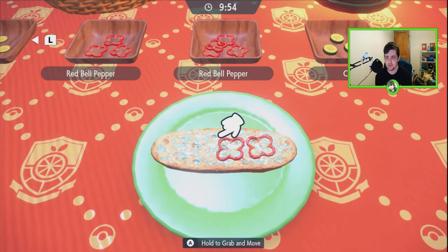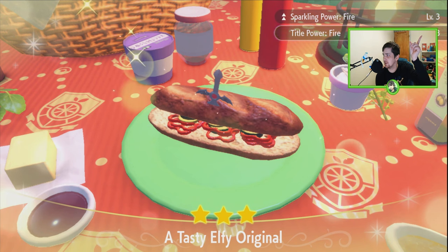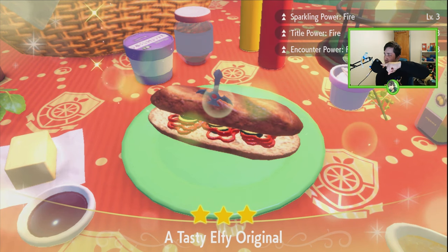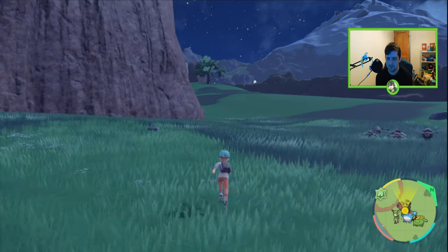Once you've done that, make the sandwich. Be careful with these ones because they look like they stack but they also slide, so just be very careful when placing them down. And there we go — that is how you make the fire sandwich. Above my head you'll now see Sparkling Power Fire, Title Power Fire, and Encounter Power Fire — they are all level three.